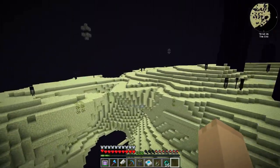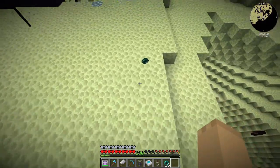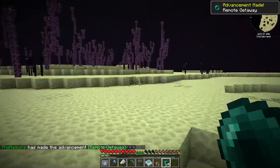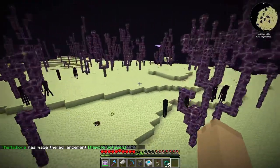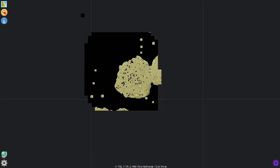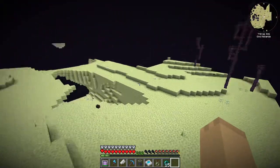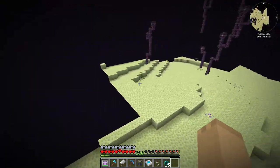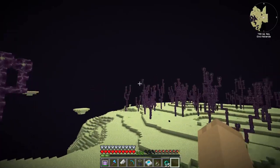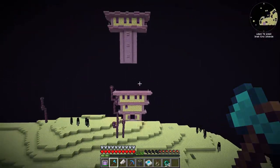We'll go looking for some shulkers. I know this main island doesn't have shulkers on it, that's why we've got to go out here into the far away places and pull up the map. I know we've been out here before, but apparently our map has reset. I will be right back once we find a shulker and come up to an end city.